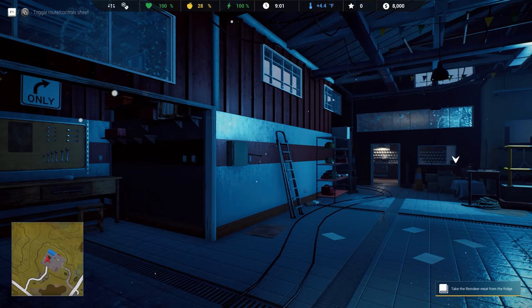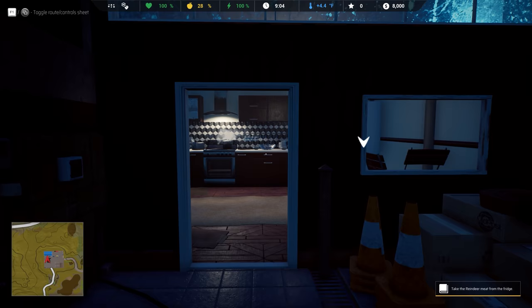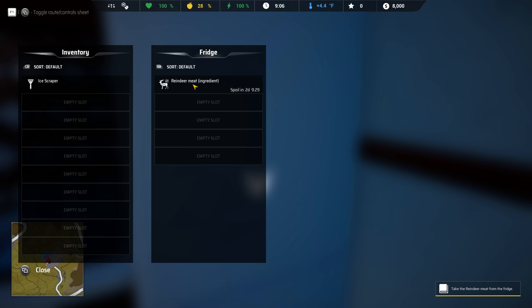I did jump in just to make sure everything worked with all of my settings and it is working. So we're going to go through this together. It says take the reindeer meat from the fridge. I'm going to use a controller for right now, so it's nice and smooth for you guys. And then we'll jump over and use the wheel setup that we have as usual. I was able to get my Patriot XL button box to work as well under the controls. We'll go over all that at the end of the video.